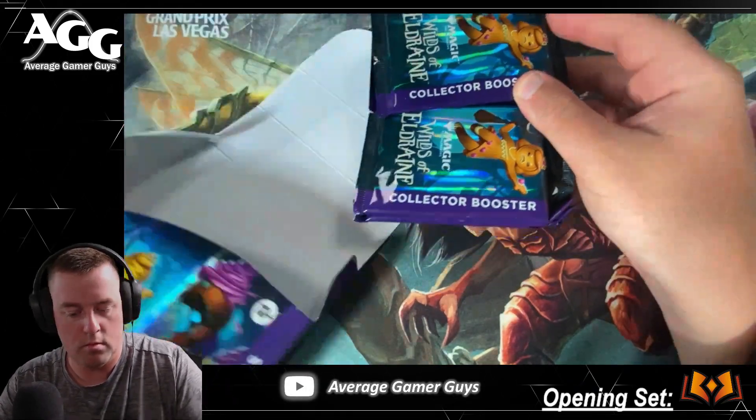All right, pack three. Wrinkles' Prank — that's pretty cool art though, I gotta admit. I like that a lot. Raging Battle Mouse, our site ritual, and then a Ground Seal. I know there's a couple of good commons and uncommons that we could end up hitting.